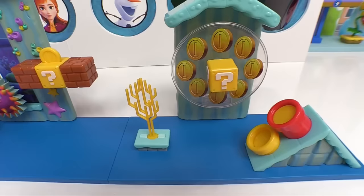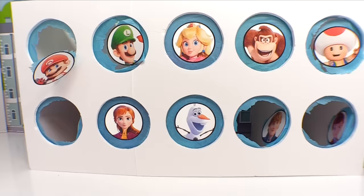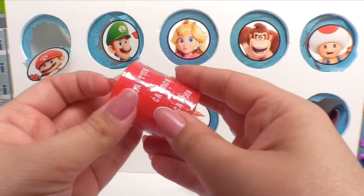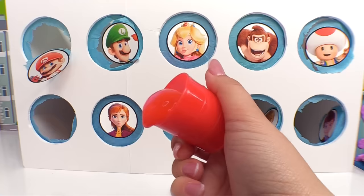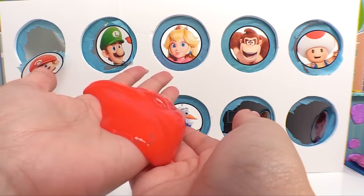Let's see how his coin launcher works. You just put the coin right in here, press the yellow warp pipe, and it launches the coin. Now we can open the rest of Mario's surprises. Let's go back to that barrel of slime — this time it's the red color. This one's super jiggly and runny, it looks like liquid, but it can trick you because it's not liquid — it's jiggly jelly slime.